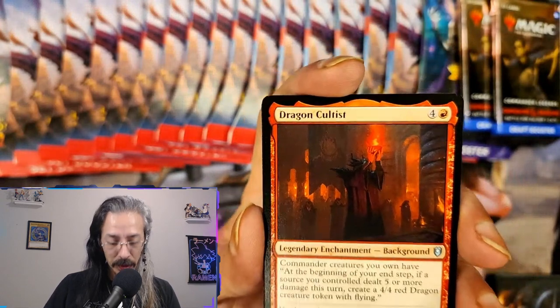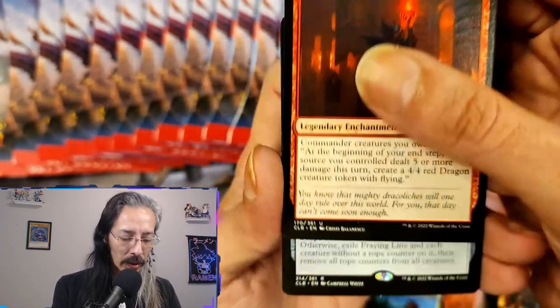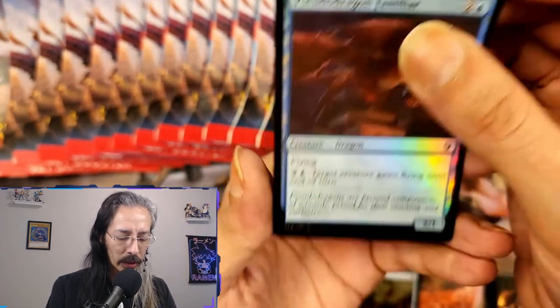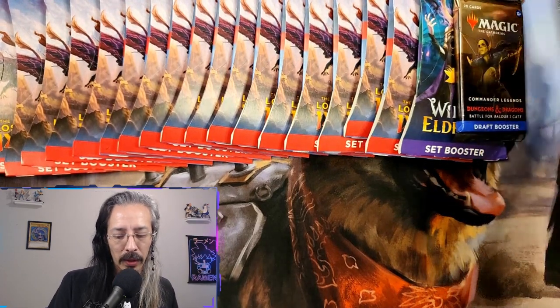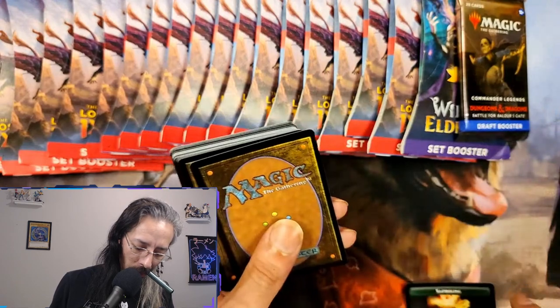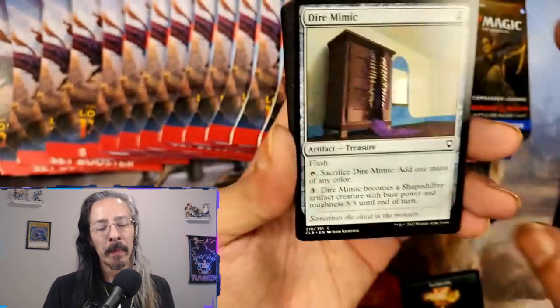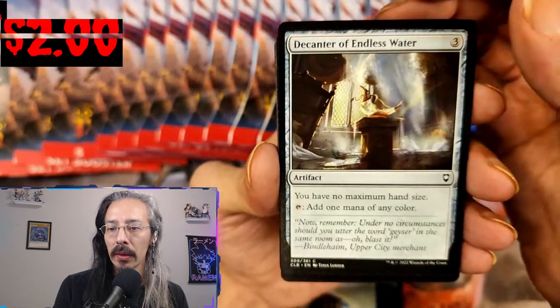Just give an old school DnD kid a drow assassin any day - yes please. Dragon Cultist Praying the Line, Pseudo Dragon Familiar - not the dragon I'm looking for. We are looking for Ancient Copper Dragon, any of the ancient dragons, but I believe Ancient Copper is the one we are really really looking for. Old Gnawbone is always good.